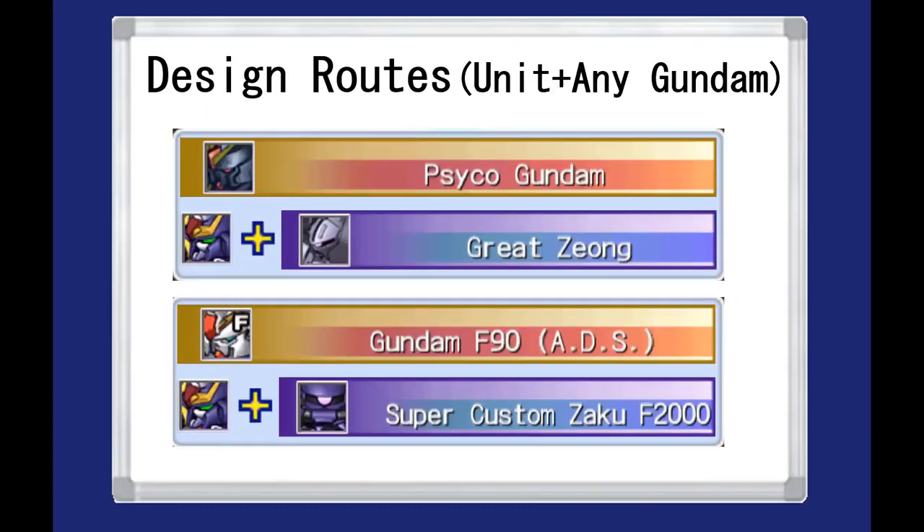Aside from the combinations with the starter units, the Tornado Gundam can also fill in for two combinations that require a specific unit and any Gundam in the game. If you combine the Great Zeong with the Tornado Gundam, or any Gundam for that matter, you'll make the Psycho Gundam. In the second combination, which requires any Gundam — Tornado included — and the Super Customs Aqua F2000, you can get the Gundam F90 ADS equipment.